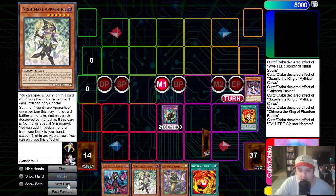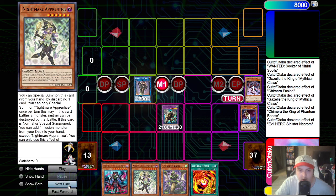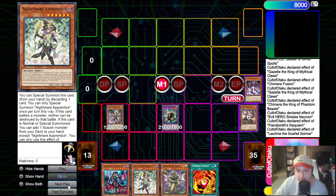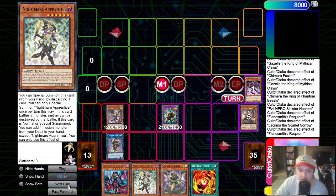So at this point, we are going to try and rush out the Fiendsmith engine to get to Caesar. We will activate Necrom banish for cost, special summon Adusted Gold - summon number 3. Incoming summon number 4 for the Link 1 Requiem. Effect of Requiem, summon out Lachryma - that is summon number 5. So if they want to Nibiru here, they will have to do it as chain 2, at which point we will have an Engraver in grave. We will use Lachryma's effect to dump the Engraver to the graveyard. If they want to Nibiru here, perfectly fine - we have plenty of crack back.